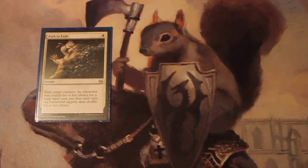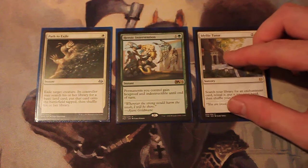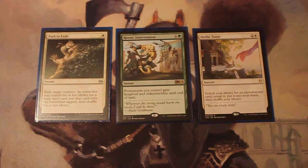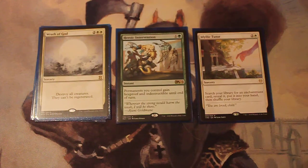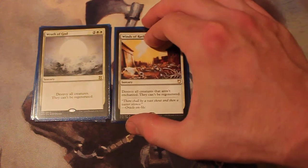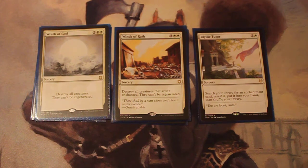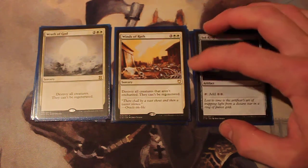Instants and sorceries — not a whole lot in this deck. We've got Path to Exile for some removal. Heroic Intervention is probably as close to a counterspell as we'll get besides Ashiok's Erasure, giving Hexproof and Indestructible. Idyllic Tutor allows us to search for any enchantment and put it into our hand. And we've got our board wipes. Wrath of God — we don't have too many creatures in this deck, so sometimes it's just better to wipe the board, or if you have Indestructible on Tuvasa, you can wipe without concern. Winds of Wrath will destroy all creatures that are not enchanted, and they can't be regenerated — usually if you're casting that, Tuvasa already has some Auras on it.